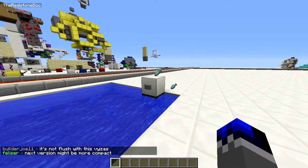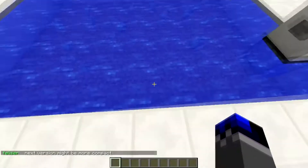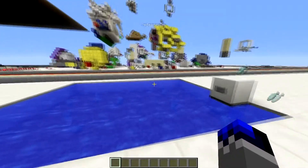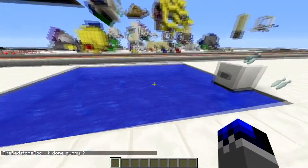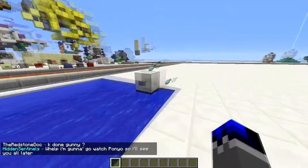Hello guys, some people just dropped a bunch of fish in the water, so today I have a water trapdoor instead of ice. I made it with a little bit of help from Shadow and Zemini, but well not too much.